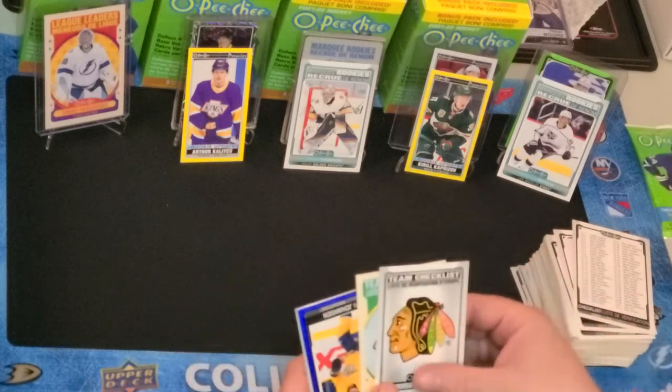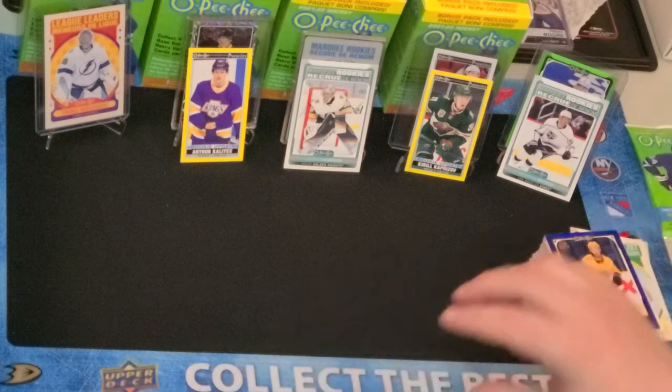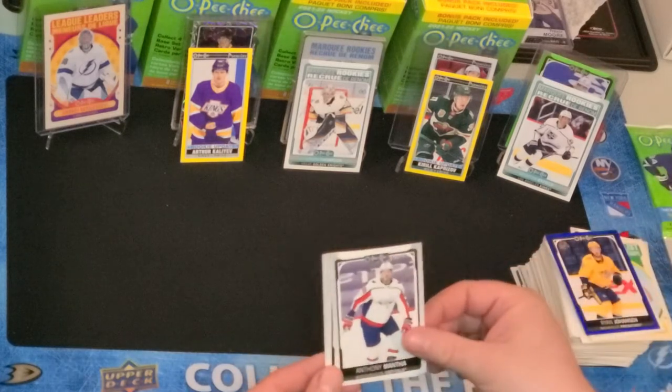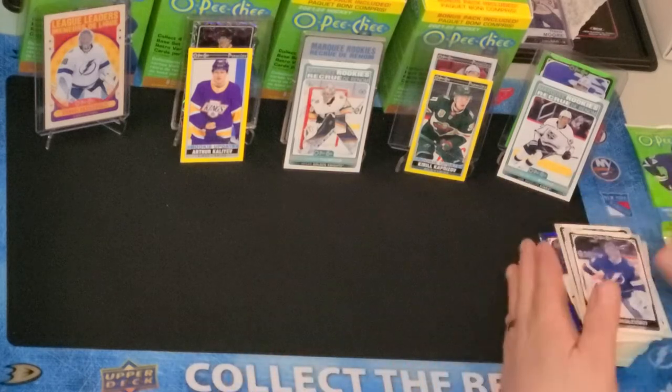Look at that — regular and retro Blackhawks. Blue Border Johnson. Marcus Johansson. Anthony Mantha. Connor Clifton. And Andrei Vasilevsky.